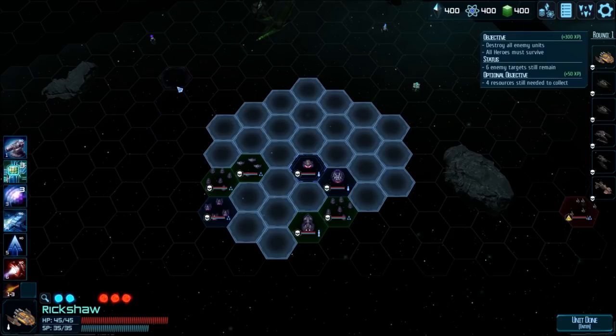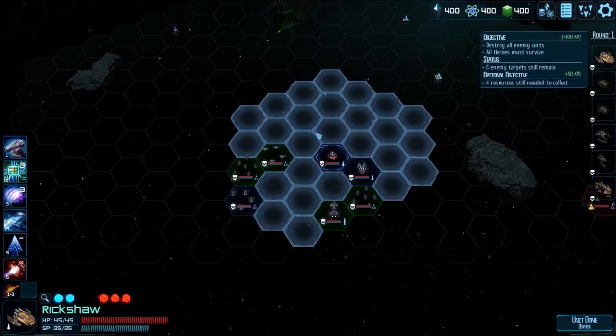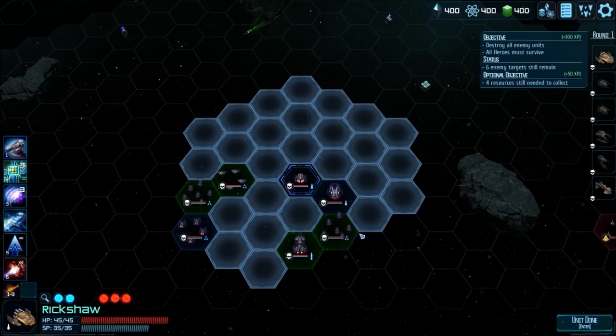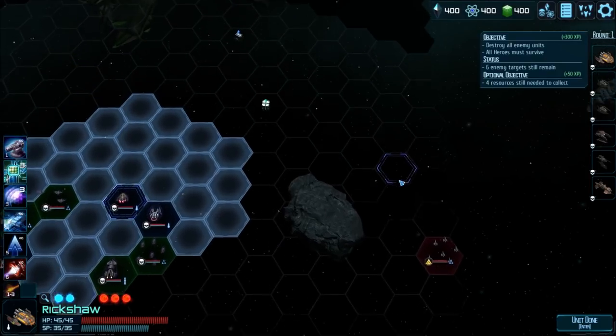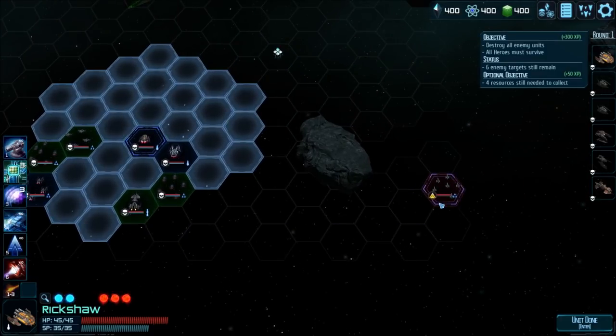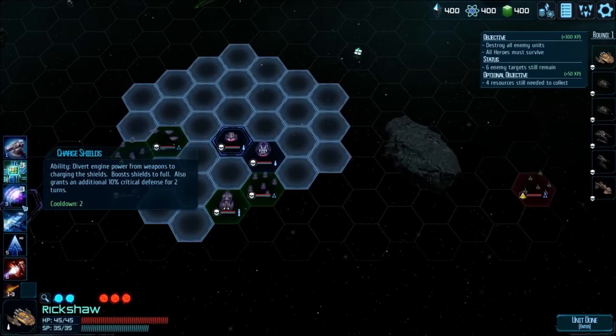Welcome to this chaotic and crazy monstrosity that is Ancient Frontier: Steel Shadows. We are these various different ships — I'm not sure what the green versus blue means, it could be different ship types. There are more enemies than just the single one visible. Movement is independent from actions — so with the Rickshaw right now, we have two movement and three actions. We can move, move, and then shoot. We also have various different abilities we can utilize.